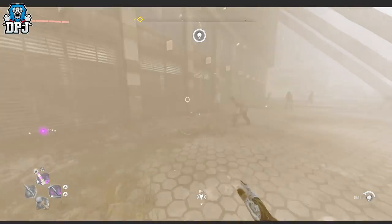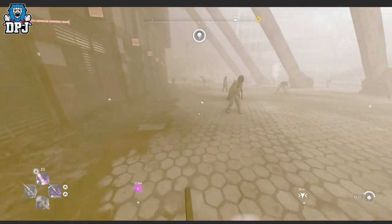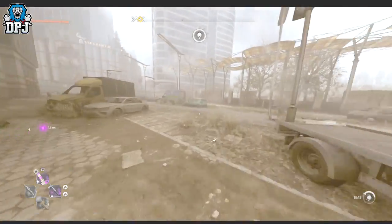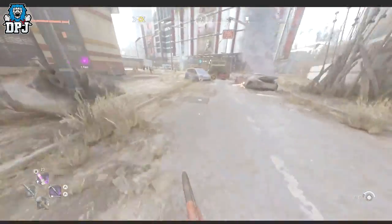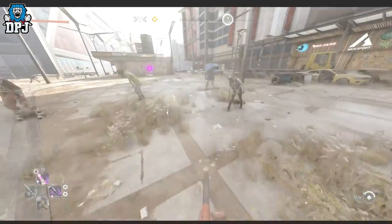And there we have it — eight exploits, glitches, and farms you need to know about in Dying Light 2. Full guides are linked in the video description for each one. If you enjoyed the video, leave a like, subscribe if you're new, and I'll see you on the next one.